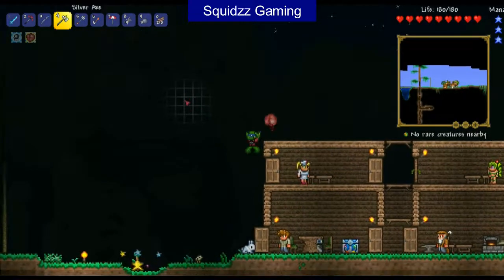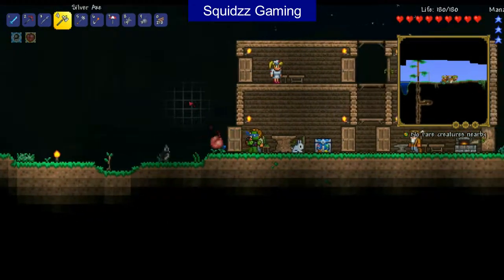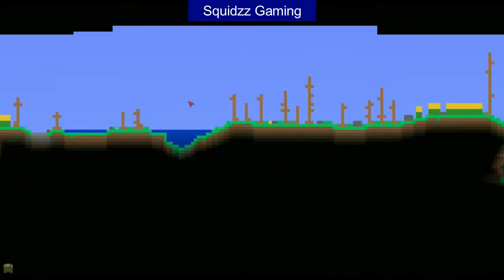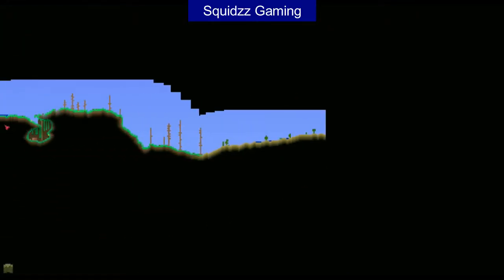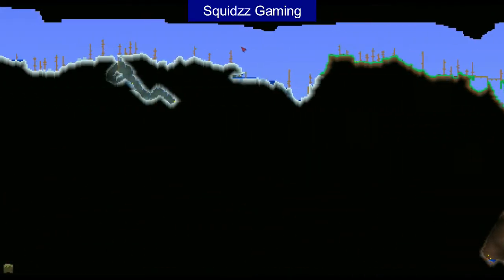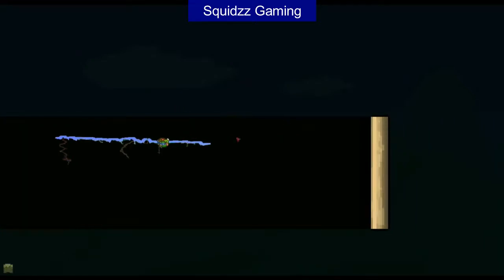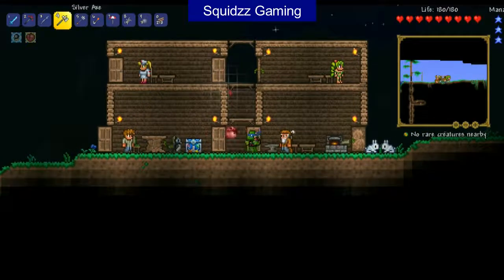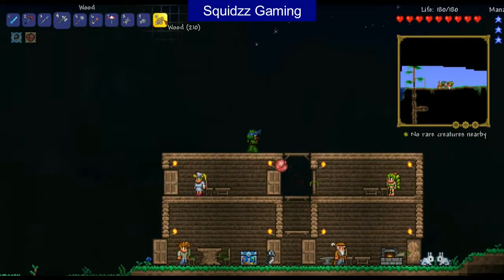We've got 210 wood and a nice little manor start down there, thank you very much. I also heard there's a meteorite that landed, but the meteorite is currently not on our map as you can see — there's no meteorite at all whatsoever. Which means we're going to have to go look in this direction, and then past the crimson over this direction to get meteorite. We still haven't explored a lot of the world over here, but for now we want to continue making more rooms for NPCs because NPCs are very helpful in this game.